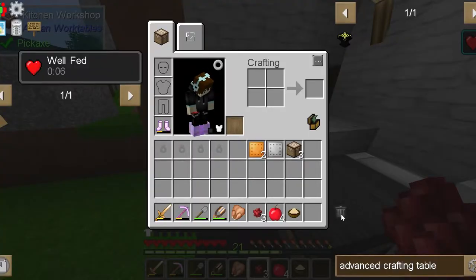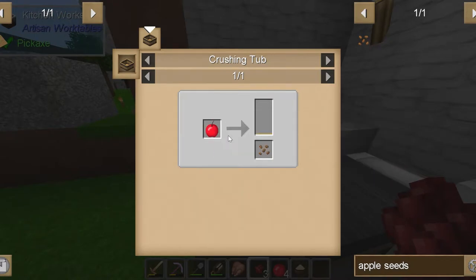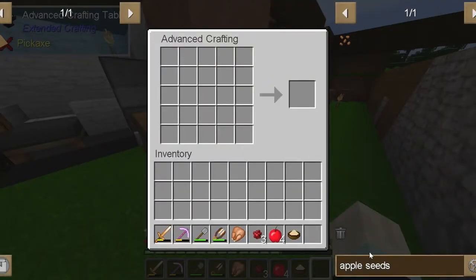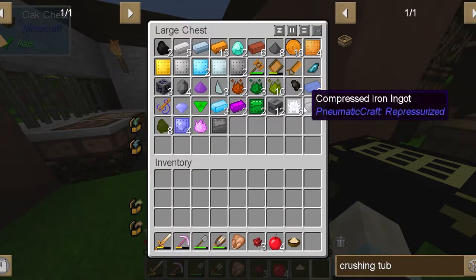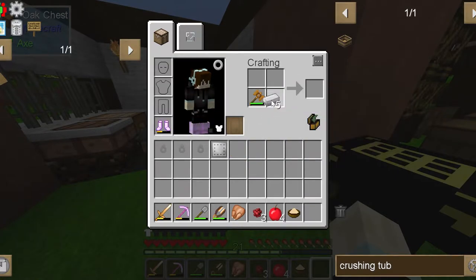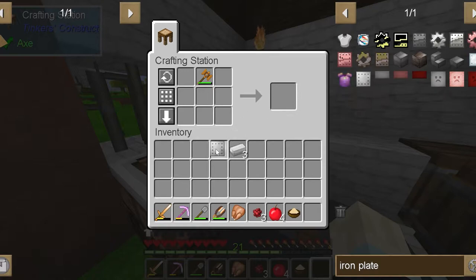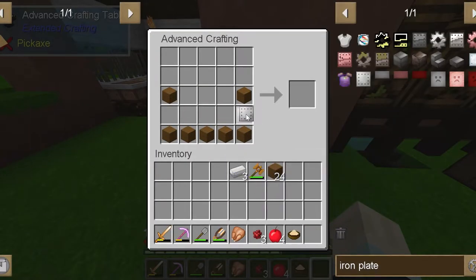First things first, we need some apple saplings. In order to get apple seeds we're gonna need a crushing tub, which we need for the advanced crafting table tier 2. We'll place that there and look up the crushing tub — pretty easy to make. We just need two iron plates, and we only have one. Let me remember how to make plates — yeah, okay, we can make this no worries.